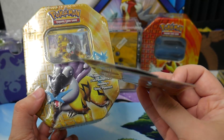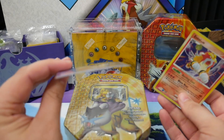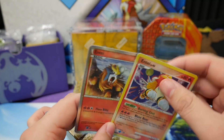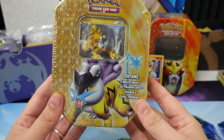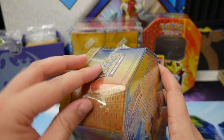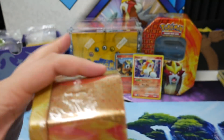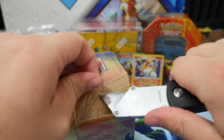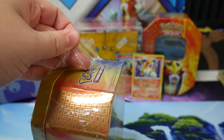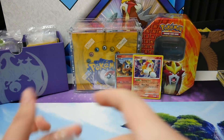Unfortunately they do get a little damaged over time in these tins — nothing more sad than a damaged beautiful promo — but we still had great pulls from those packs. The Raikou tin has four packs, two foils, probably the same as the Entei one. It only has one layer, whereas Entei had two layers.